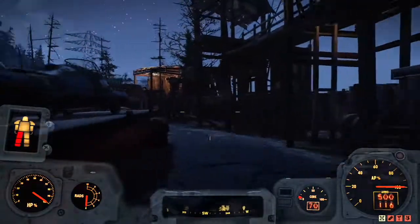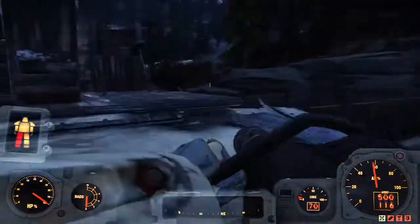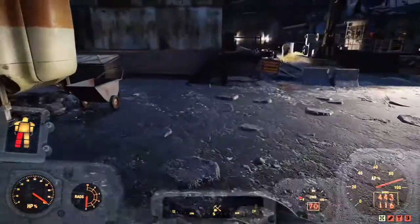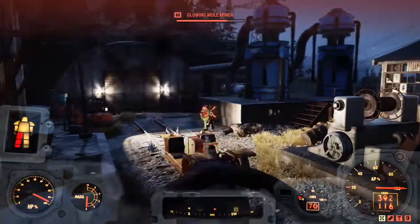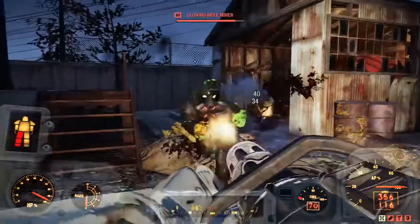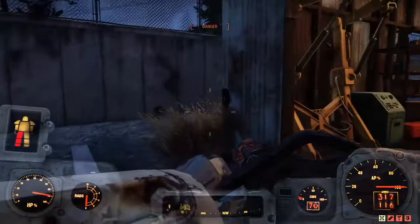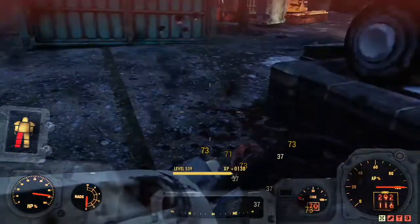This guy's here — where is he? It's a good thing mole miners don't know how to use miniguns. I don't think they can; they're pretty short — not like super mutants who can just throw one around.